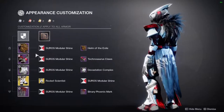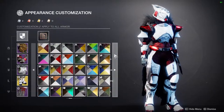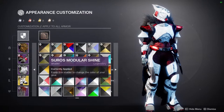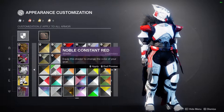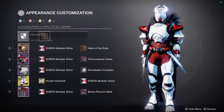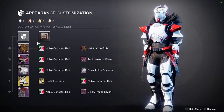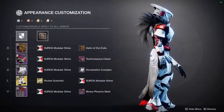The Binary Phoenix chest piece is basically the same as the bond but with shorter fur, and it's from vanilla Destiny 2. When Ada's bounties reset, I'm definitely picking up the Phoenix Strife. The shader I'm using is also from vanilla — the Suros Modular Shine. I chose it over a similar option because it had a lot more red.